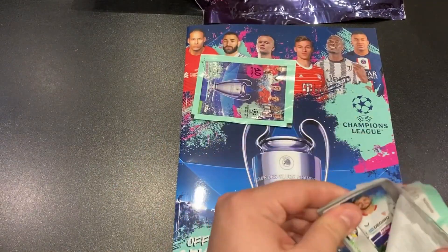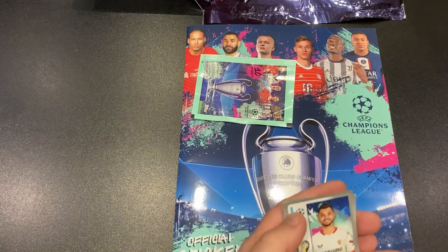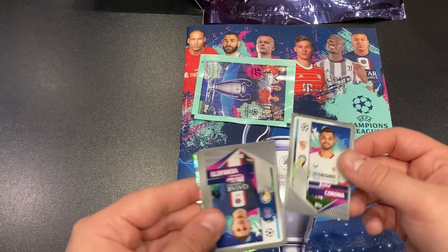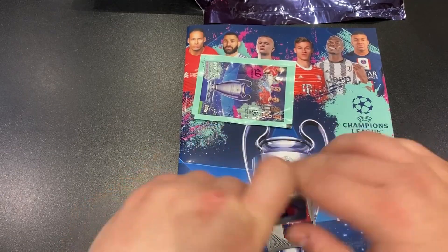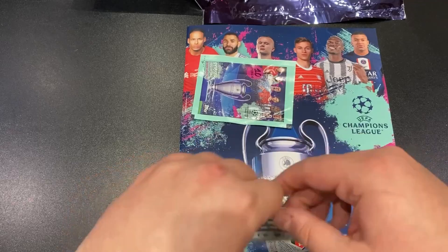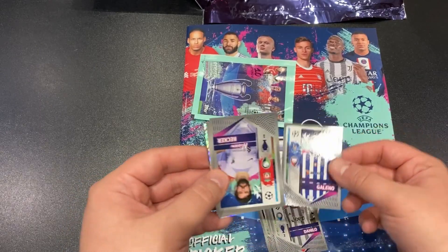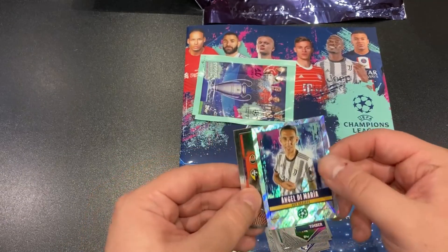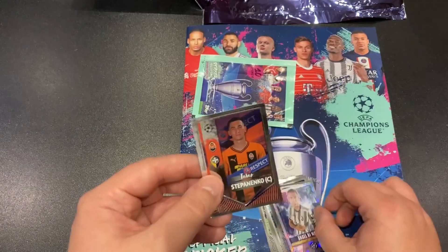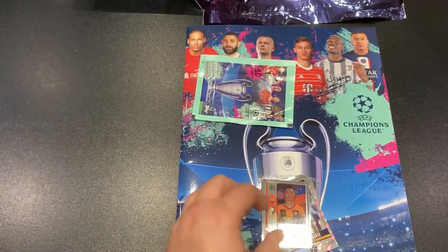All we need to do now is open the two packs and see what we can get — 20 stickers to kick off the collection. Pack one: Jesus Corona for Sevilla, Marco Verratti, Luis Diaz, Simon Mignolet for Club Brugge, Danilo for Juventus, Galeno for Porto, Alisson Becker for Liverpool, Jurrien Timber for Ajax, a top assists sticker for Angel Di Maria, and a captain sticker for Shakhtar's Stepanenko.